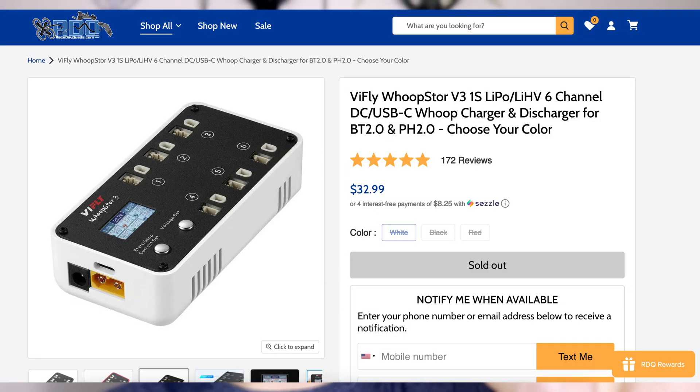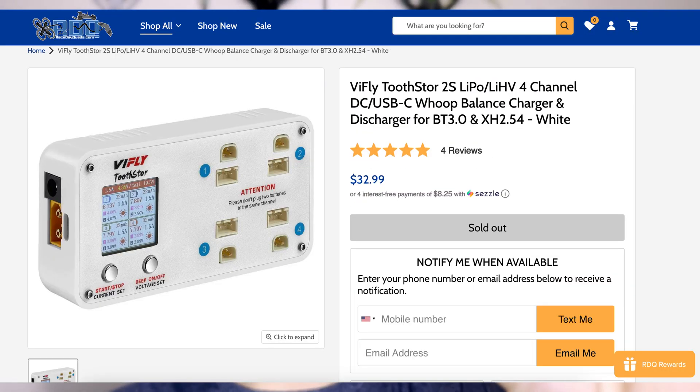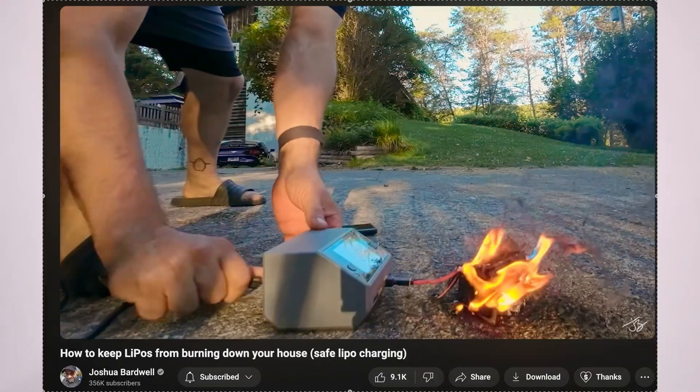The next thing on the purchase list is a charger. You want to make a good investment because lipo safety is incredibly important — you need a charger you can have faith in. I recommend the V-Fly Whoop Store 3 for 1S tiny loops, and they have the 2S store for 2S whoops. There's no other recommendation — go with this brand. They work very well and aren't expensive, under $40 a piece. I can't stress enough how important lipo safety is, so make sure you check out Joshua Bardwell explaining how to properly take care of lipos — I'll have that video linked in the description.